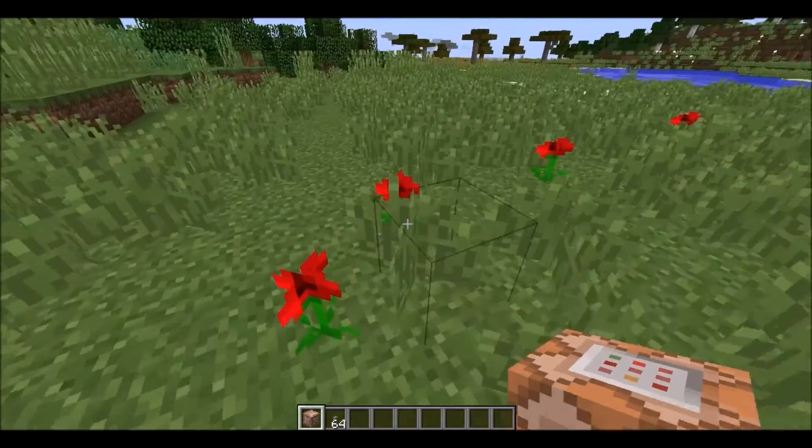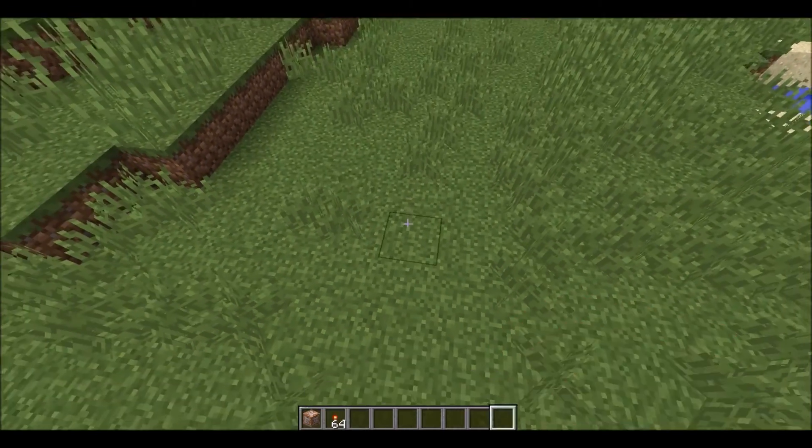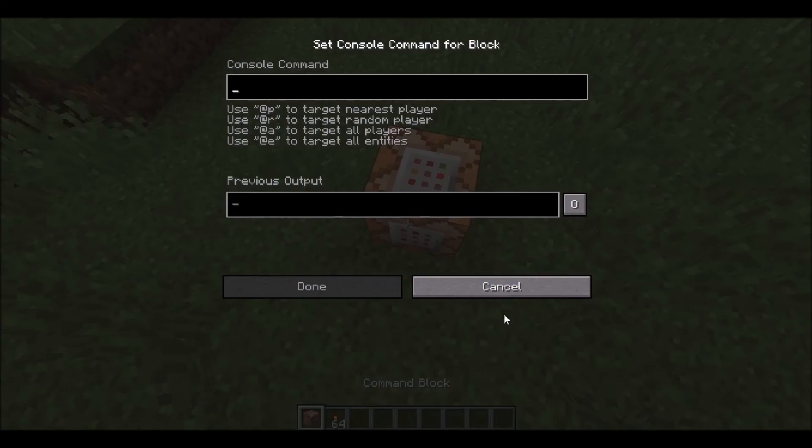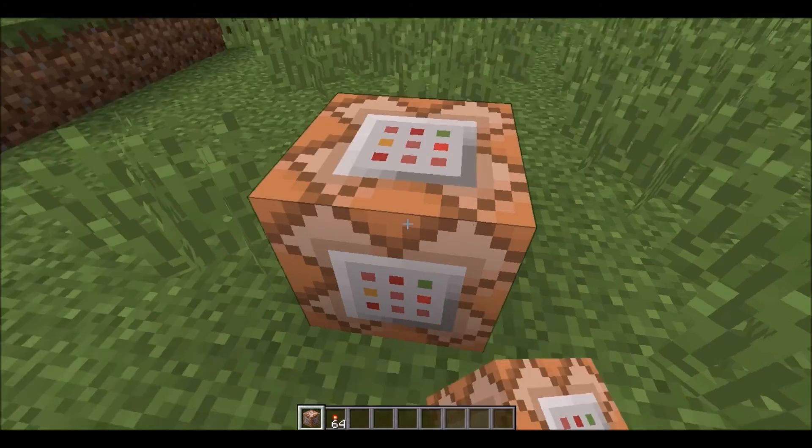To power a Command Block, you can use anything Redstone, really — a pressure plate, a lever, anything. But I'm going to be using a Redstone Torch because that's the quickest. So you just place it down, right-click it, or whatever your Use button is, and you want to type any command. Now, you don't want to type the slash, because technically this block is the console.